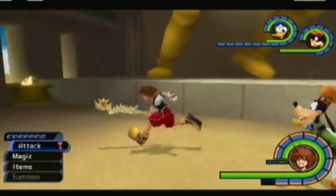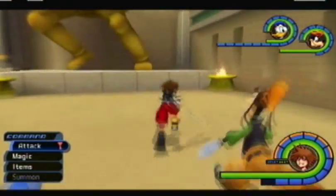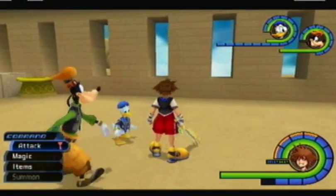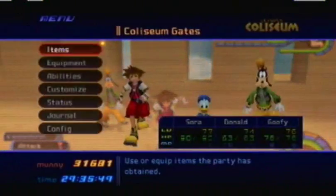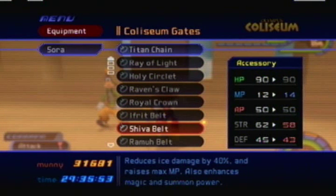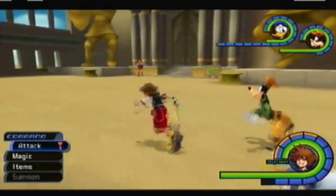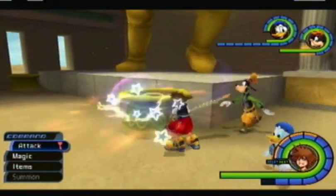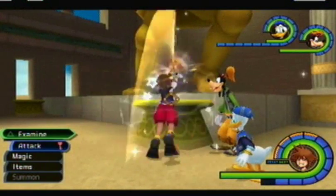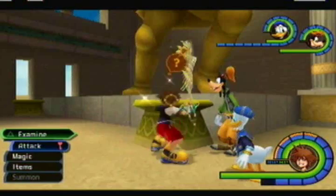Remember a while back I cast Blizzara on all of these braziers in order to get the Hoi-Gi? Well, apparently you get something else if you cast Blizzaga on all of them — another chest appears out of nowhere and gives you the Shiva Belt. I had never obtained this piece of equipment before because I never thought to cast Blizzaga on them. I must admit it was kind of weird to have an Iffert Belt and Ramu Belt but never find the Shiva Belt. It wasn't until after I recorded this episode that I took a look at the equipment and noticed I had a Shiva Belt — and then I googled it. As for the Shiva Belt itself, it increases your MP quite a bit and gives good ice resistance, so it's also pretty good for the Ice Titan fight.